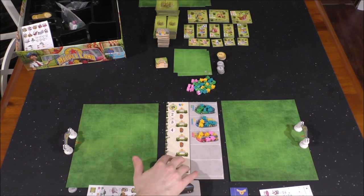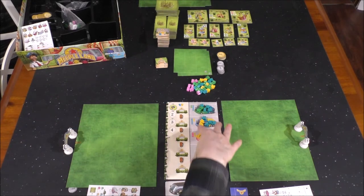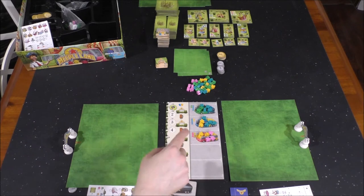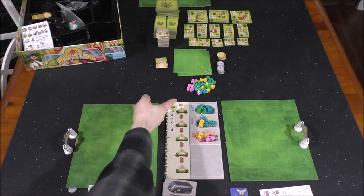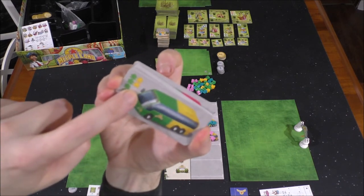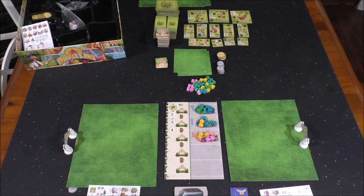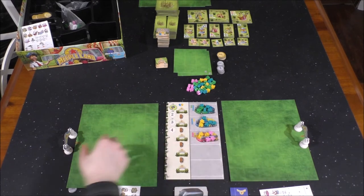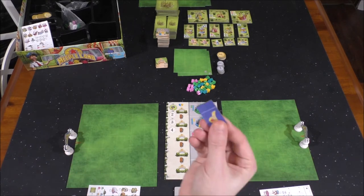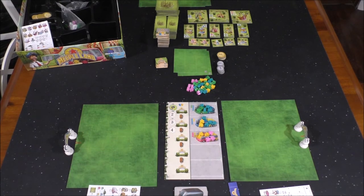Down here is the round tracker — 1, 2, 3, and 4, so there are 4 rounds in the game. You've got bus stops and bus cards. You deal out a number of buses equal to the number of players plus 1 — so in a 2-player game, there are 3 buses. Each bus has meeples on it, and you put out the appropriate meeples on those buses. Each player gets a large plot of land and one of these entrances. The first player starts with a ticket, the second player starts with $1.